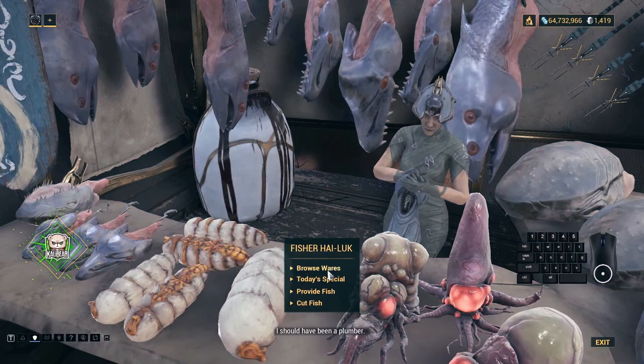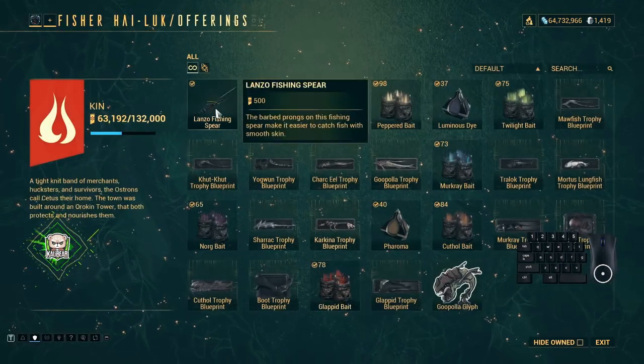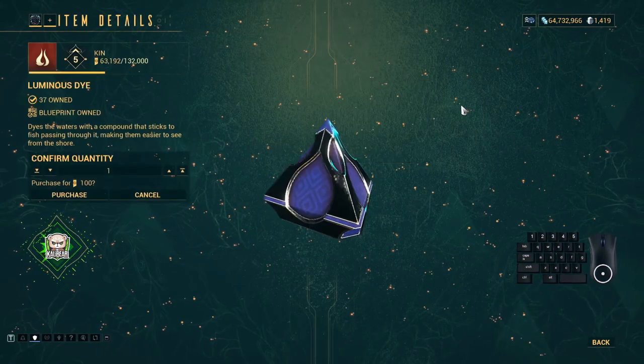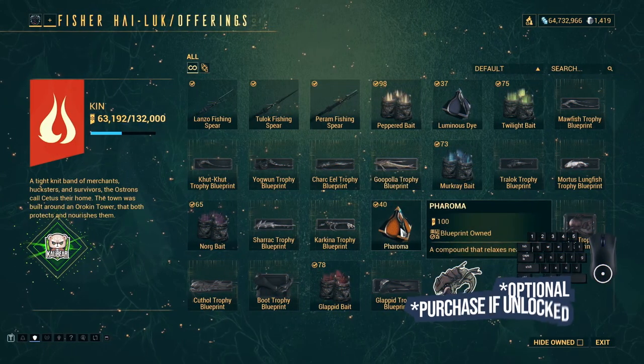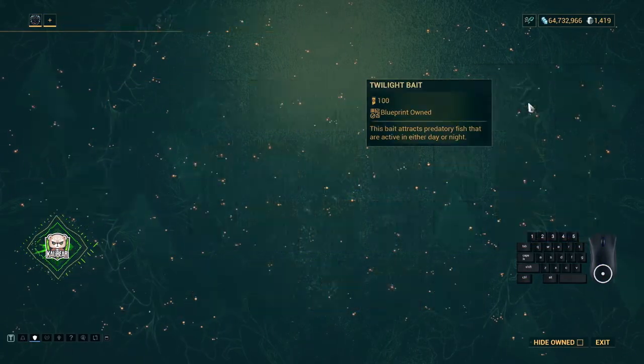First, go to Cetus and talk to Fisher Highluck. Browse her wares and purchase a Lanzo spear if you don't have it yet. Also purchase some Luminous Die, some Peroma if you have unlocked it, and some Twilight Fate.